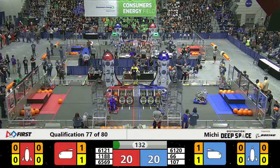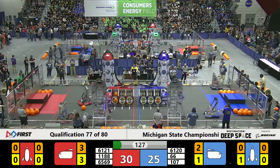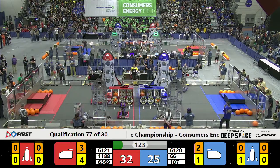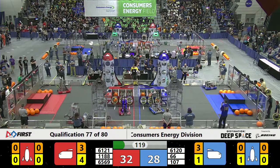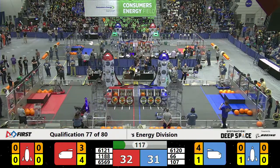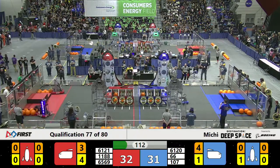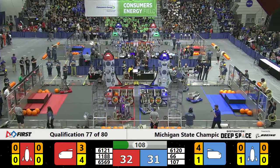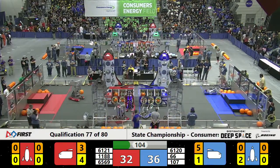61-20 going for the cargo in the corner. 107 with the cargo in their grip, places one in the cargo ship. 66 goes top shelf where mama hides the cookies, places a hatch panel if they can get it to release. 107 placing another hatch on that blue Alliance cargo ship, while down here on the Red, Royal Oak Ravens place another cargo.